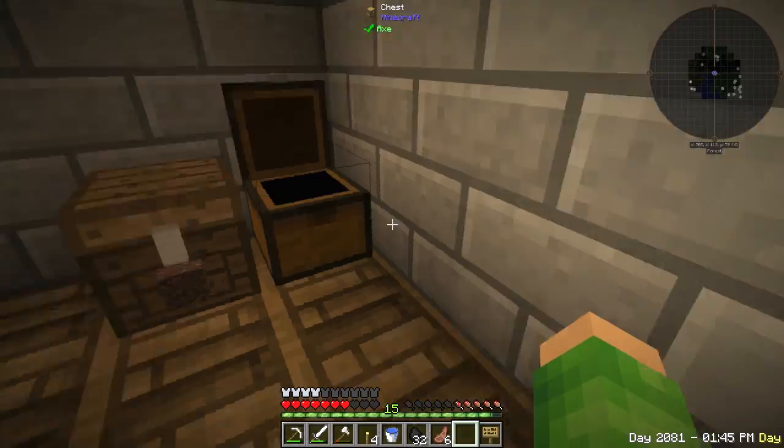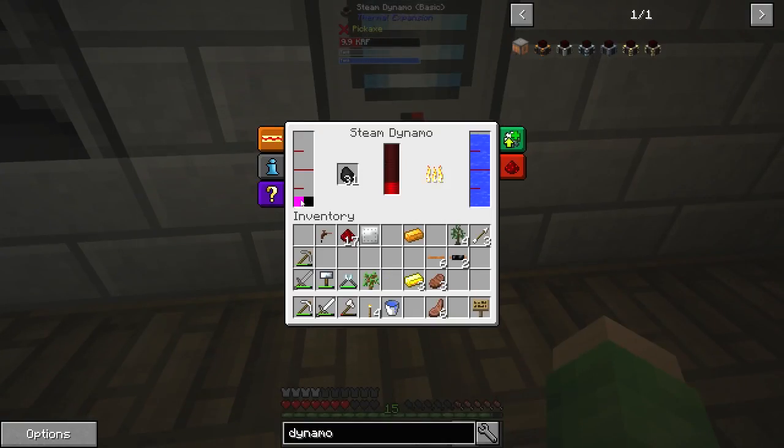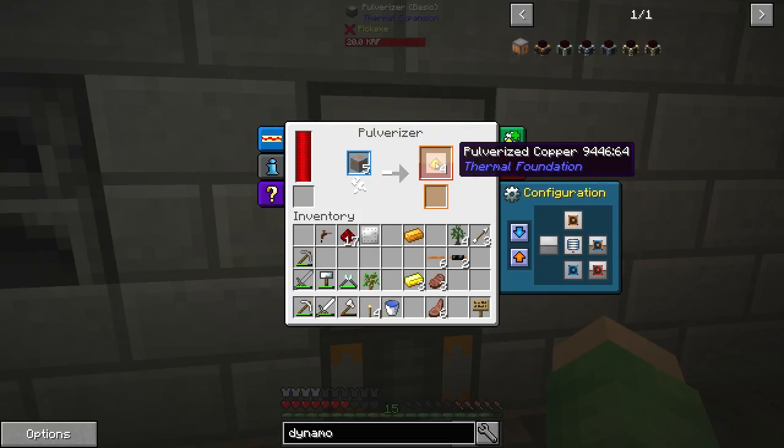Have I got any more coal? I've got loads of coal. Let's stick all that in there. And there we go, that's going to start generating more steam. Water's going to go down each time it uses some, but that's going to keep the power going up for a bit, which means we're going to get pulverised copper and we can then smelt that copper - it's doubling each time. We're getting two per thing, which is very handy. We're doubling up our ores.